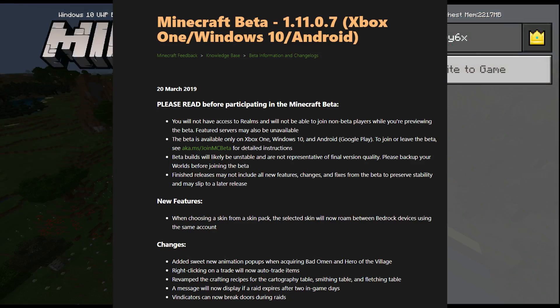Change logs starting with 1.11.0.7 — Xbox One, Windows 10, and Android. So like I said, I'm on Windows 10 right now, it's not out for Xbox yet. March 20th. Do not open your beta worlds outside of the beta. There's a video in the description below that will show you how to get into the beta edition of Minecraft, whether you're on Xbox One, Windows 10, or Android. Don't open your worlds in there because it would be very bad for your worlds.